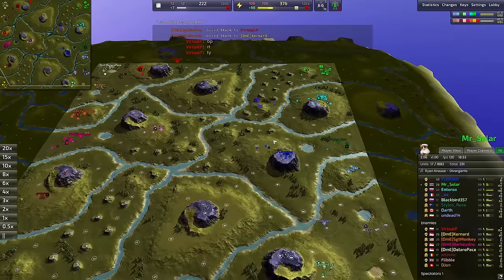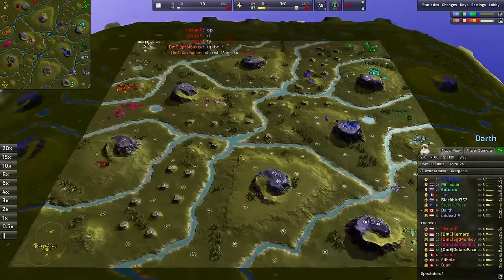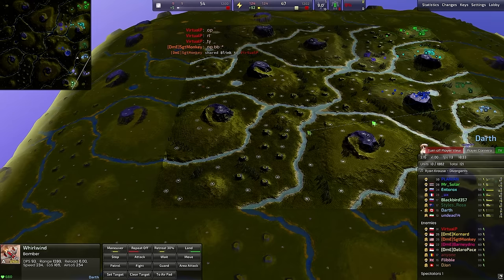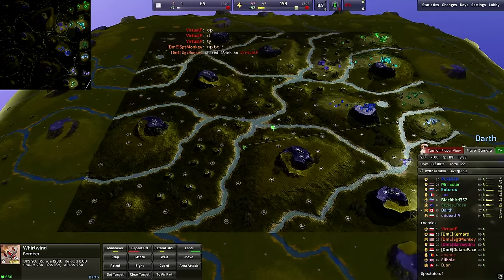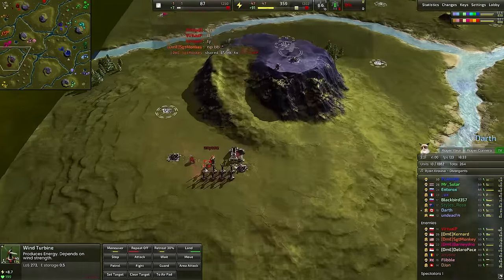We have Flibble going up against Planion, and two in the back line. We do have a bomber out already from Darth — looks like indeed we'll send that across. Have we done any scouting to know where this bomber should go? No scouting whatsoever. So I'm guessing this is going to be a blind bomber, just planning to try and target the metal extractors.